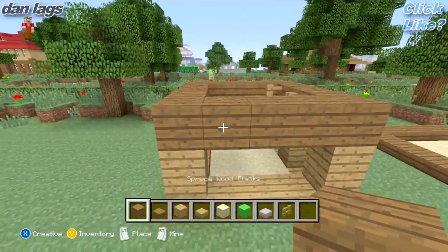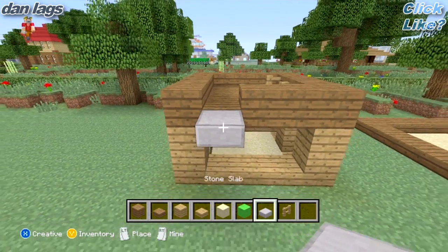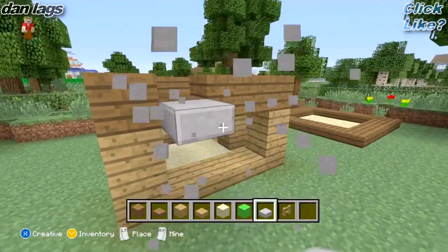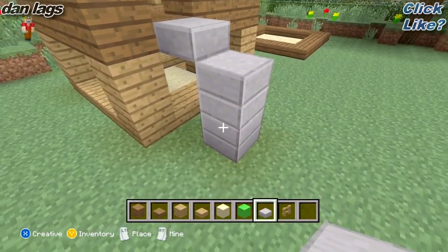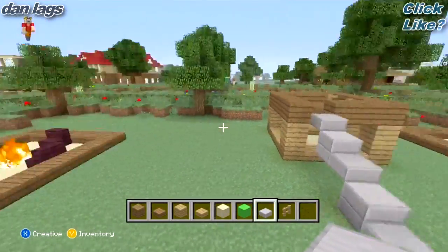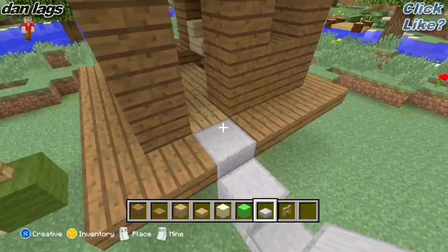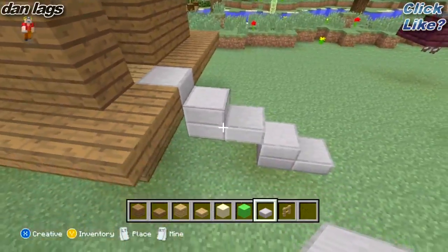So next thing you're going to want to do is go ahead and make a slab here, place that, and then you're going to want to make your slide. This is kind of annoying because slabs are such a pain to place. There you go — like that, like that, like that. So let's go ahead and make sure I'm doing this right. Oh, it's actually oak wood planks inside here — I didn't realize that. We'll change that in a minute. The slide looks good there.